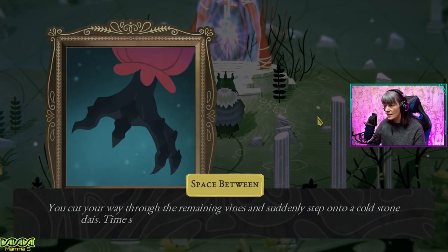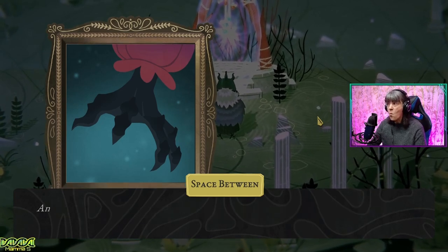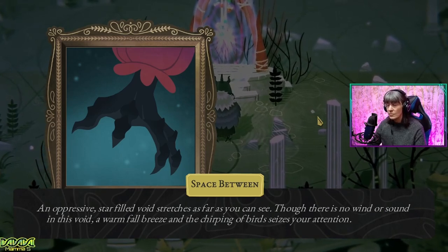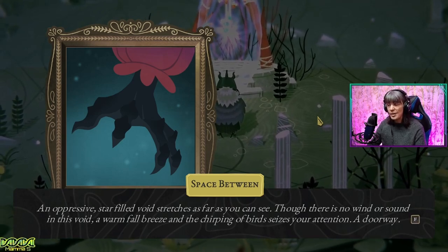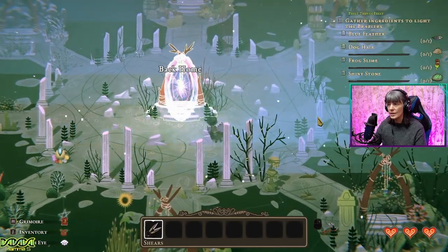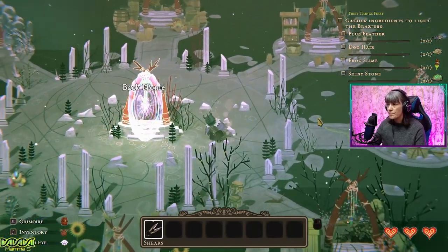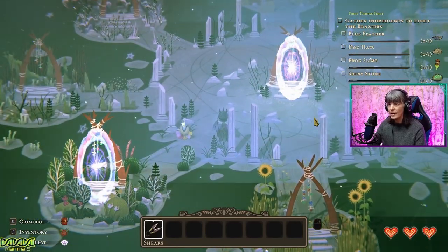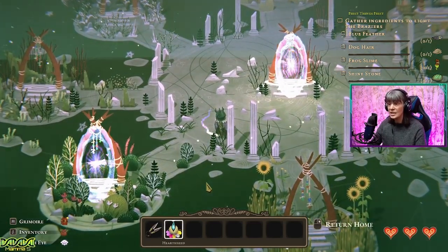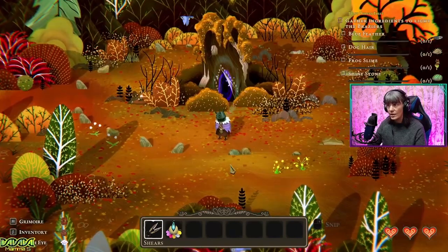Cut your way through the remaining vines and suddenly step onto a cold stone day. Time seems to flow backwards, or maybe it speeds forwards. An oppressive, star-filled void stretches as far as you can see. Though there is no wind or sound in this void, a warm fall breeze and the chirping of birds seizes your attention. So, not quite a void then. A doorway. Oh, what have we got here? So these are like little portals. And I'm assuming the one we have to go through is this shiny one. A hearth seed — oh, we go straight home with it. To the forest we go.